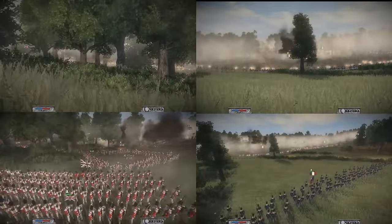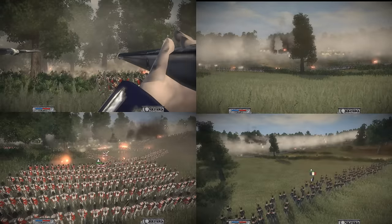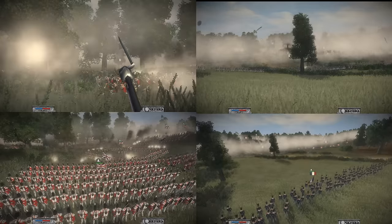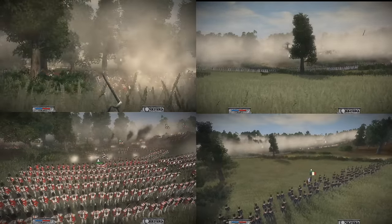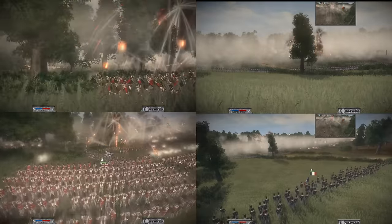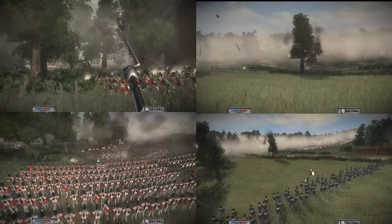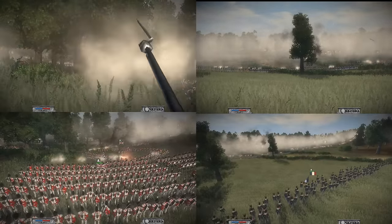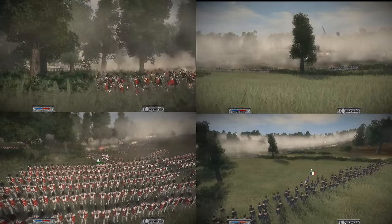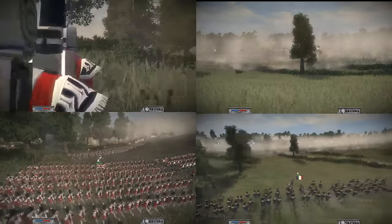You can see the Coldstream now forming up - not in square formation, but you can see his other regiments are in square formation. Seeing that, I sent in those lancers to go deal with them. The Coldstream are getting some shots off as well. Old Guard still chilling in the back. Artillery is just blasting the British to pieces right now - the 6-inch howitzers from the French are very devastating. We did both bring howitzers. The Coldstream are not doing too great in terms of firepower - they're pretty clustered up, but they are a reserve unit right now. He's not pushing them in.